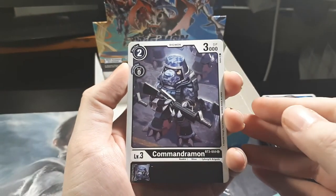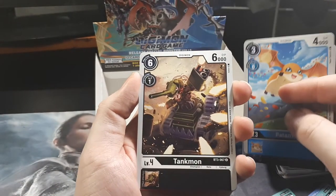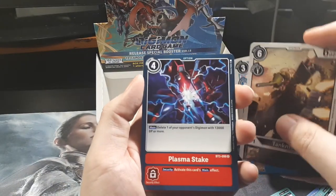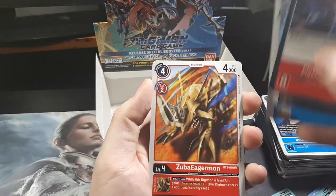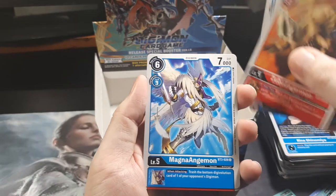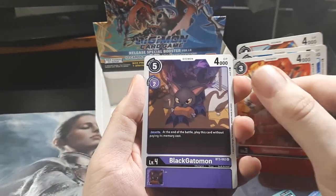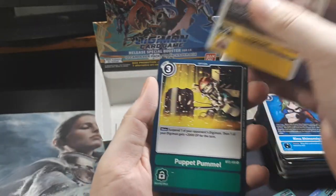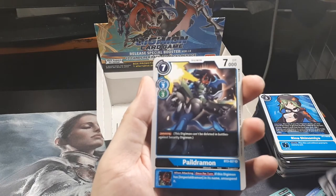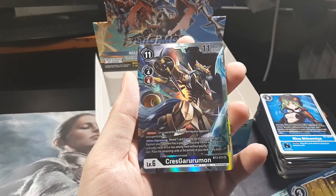I have Commandramon, who looks like Agumon ready for war. Patamon — the cutest... Pokémon. Whoops. I'm sorry, I'm tired. Tankmon. Actually no, I don't apologize — he is a Pokémon. Plasma Steak. Zubaigermon. Magnaengermon. Hawkmon. Another Black Agumon. Lopmon. Pumplet Pummel. Paiildramon. And another shiny behind him — Chris Garurumon. That's a cool looking one.